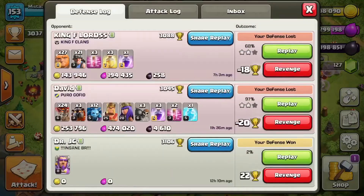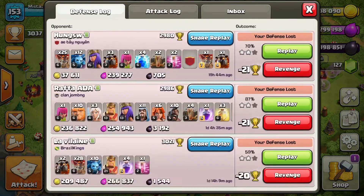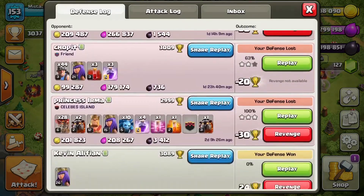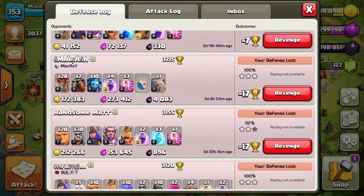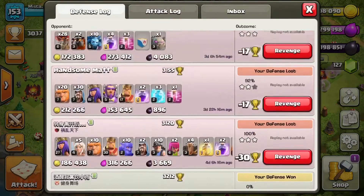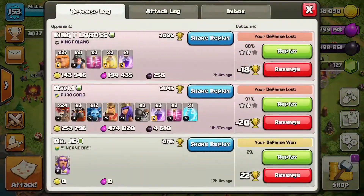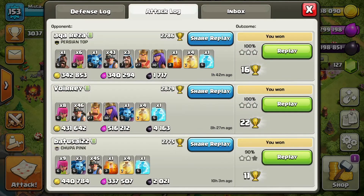If you look at my defense log, I sometimes do get raided — most of the time it's with balloons when they do get me, but it's not often that they take me out. I'll go into it right now and show you my attacks and explain how it works.